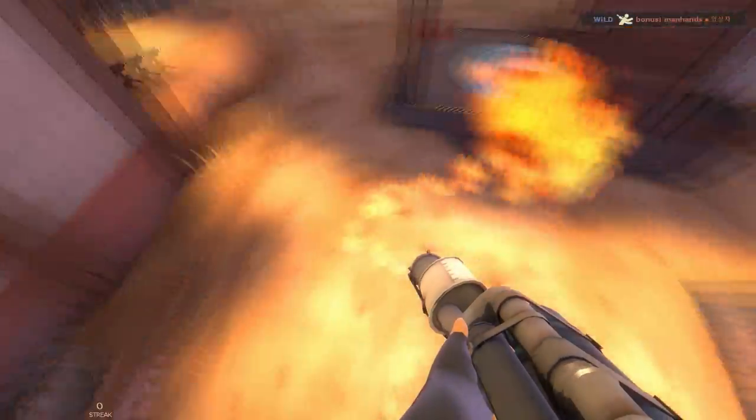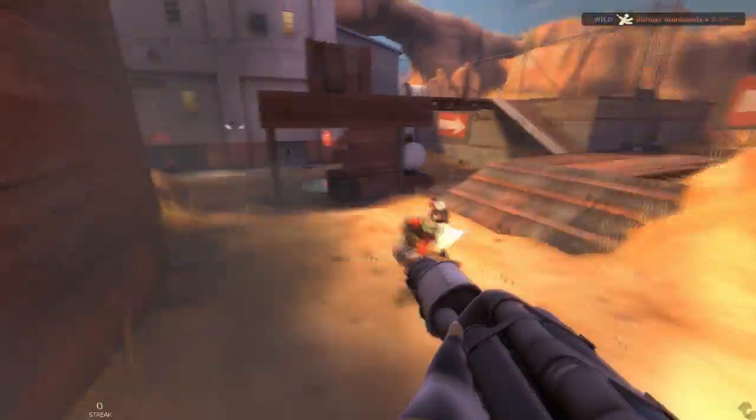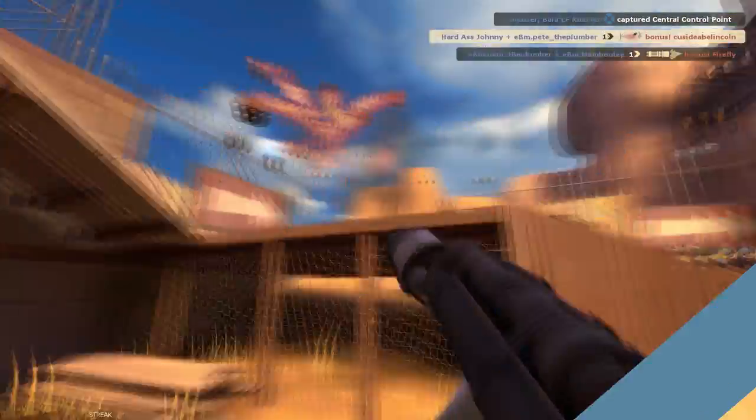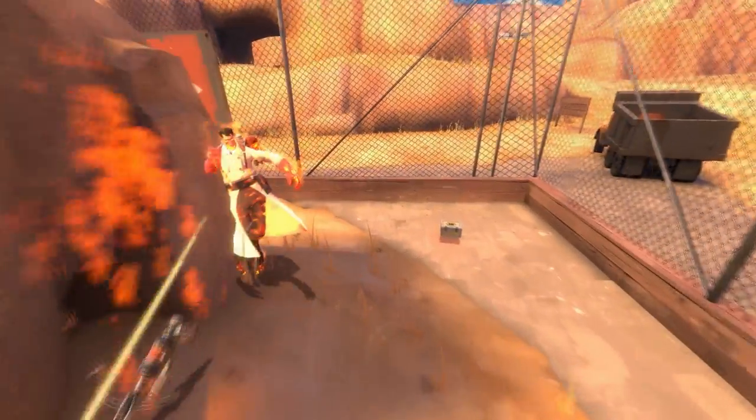For the reflect, the Demoman fired one, two, three pipes in a row, so the fourth pipe is an easy reflect. Since I'm distracting the Demoman, my heavy friend can walk in without worry and finish off the medic.